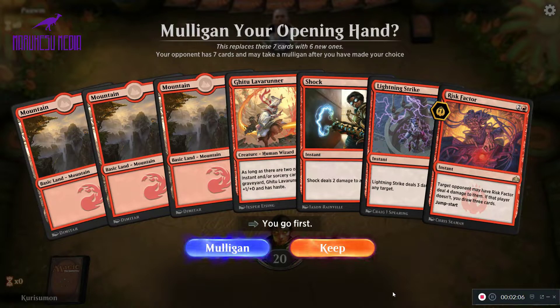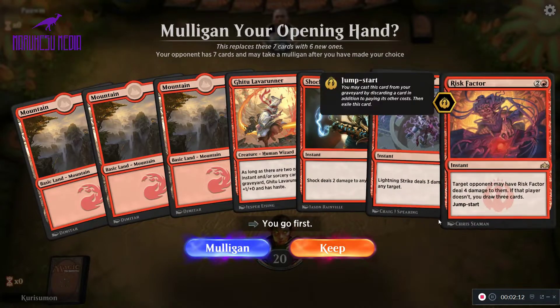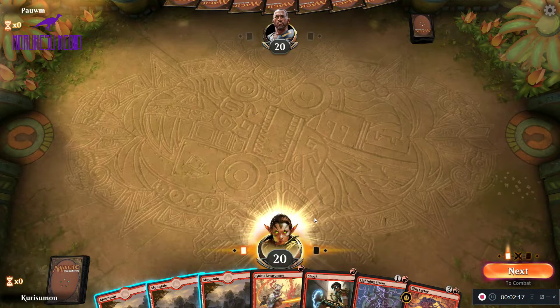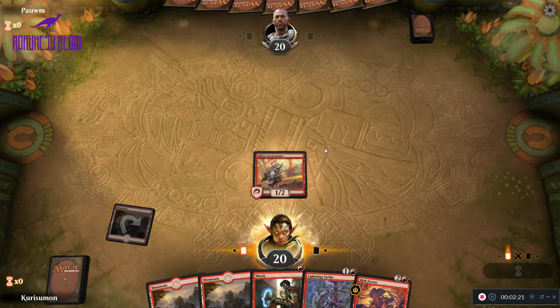We are on the play and this is a definite keepable hand. We have a Gitu Lava Mancer followed by Shock and Lava Strike and then refilling our hand with Risk Factor. So let's go ahead and keep this. We'll just lead out with our Lava Runner and pass the turn.